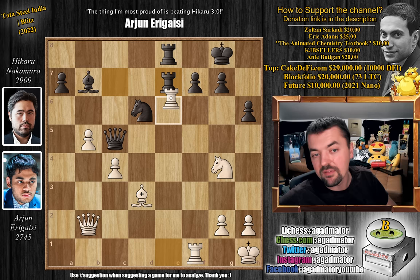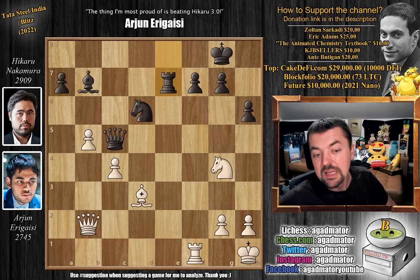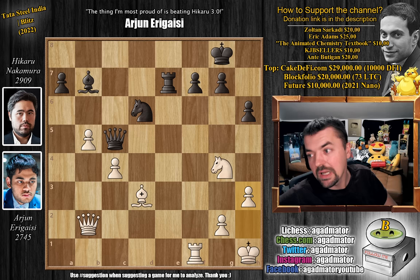Knight to g4, we have rook c to e7, and we have a trade — captures, captures on e7. Here you should play queen to f2, offer a queen trade, and the game just continues. Maybe Hikaru trades, maybe he doesn't — either way it's balanced. But in the game, h3 was played, and h3 loses the game on the spot. You create some breathing room for your king, but I'm sure you guys realize it now. Feel free to pause the video and win the game for Hikaru.